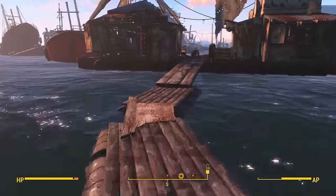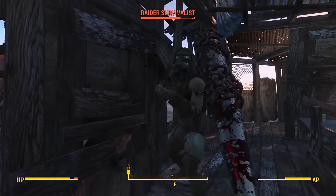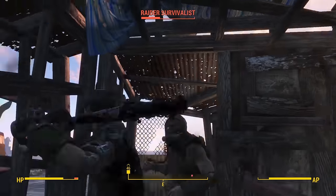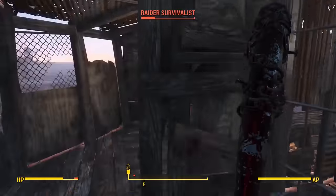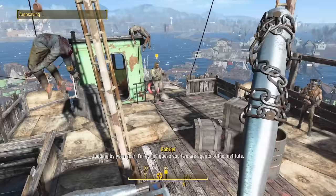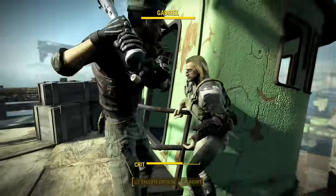Libertalia was pretty easy — I could handle Raiders by this point — the only threat being the Raider with the Fat Man. Luckily I was smart enough to save a crit, so as soon as I saw him in his chair I used a critical shot with the Assaultron head, which instantly killed him. It may have been a bit overkill, but I'm okay with that, considering I now don't have to worry about getting my knees blown off walking around the area. When I got to the final room, I tried to kill Gabriel without using the code, but as I learned in my Kill Everyone run, you can't — so I just left him to get eaten by X9.